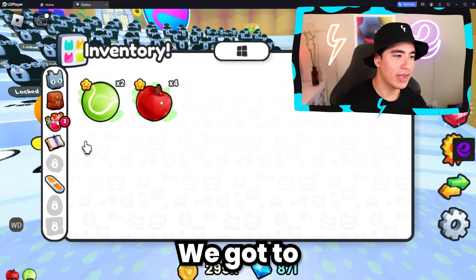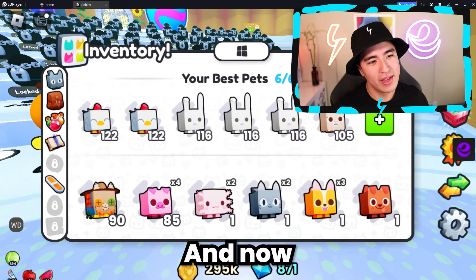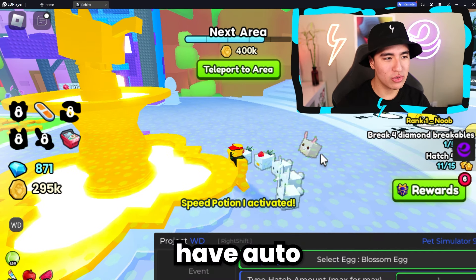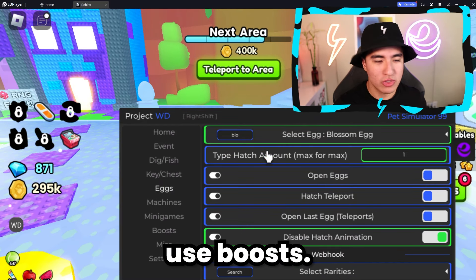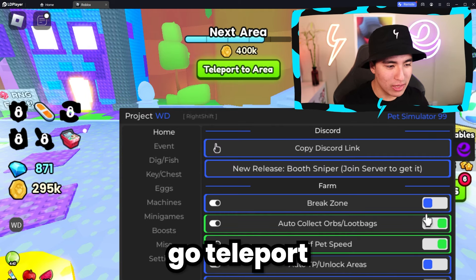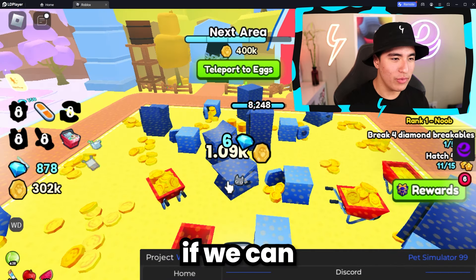Let's eat some fruits and have a speed potion. Now we're going to lock in and destroy the next area. We probably also have auto use boosts — there's a boost section right there. Let's teleport right back: TP to area and break zone. Let's see if we can break this faster — it's definitely faster.